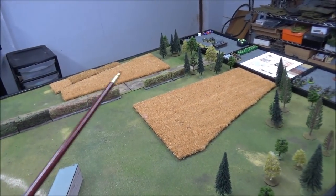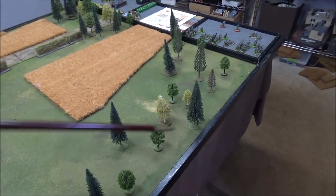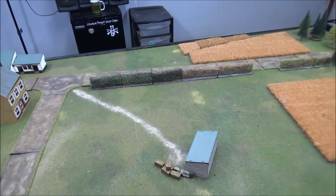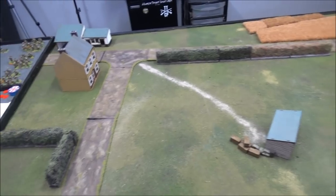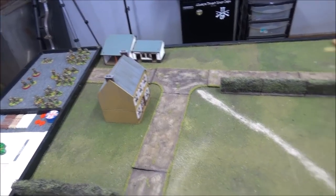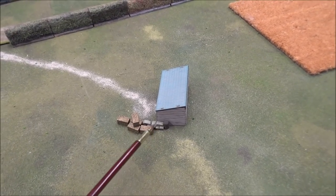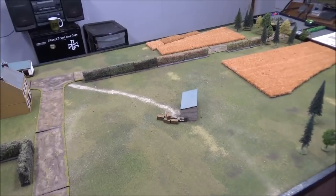The wheat fields are waist high and provide soft cover if stationary. The woods have four-inch visibility. The hedges are thin and craggy — they don't block line of sight but do provide soft cover. The buildings are hard cover. The small barn here is wood and provides soft cover, as does this pile of wheat sacks and hay bales.